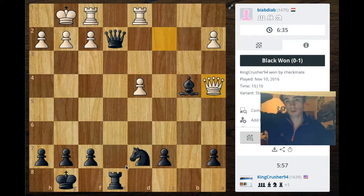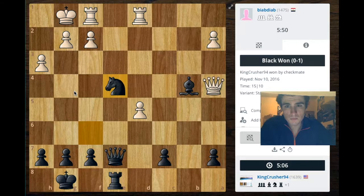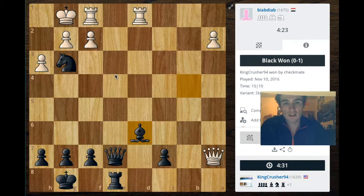He goes ahead and threatens to take both my bishop and my knight — it's a good move. I go ahead and protect both of them. He pushes this pawn, I get my knight out of the way. He protects this space, I bring my knight up — a very interesting move. He cannot take my knight here because of this check winning the queen, and he also cannot move this rook right here because I just win it with the bishop. He stops the check threat, and I take with the bishop, knowing he still cannot take my knight because the same tactic is on.